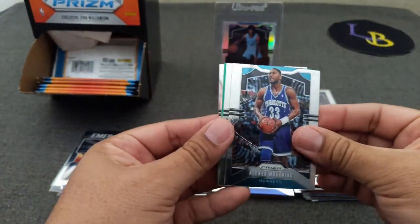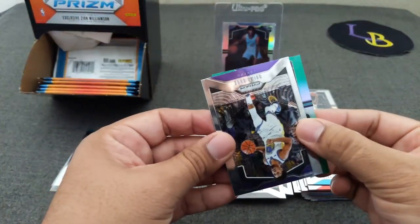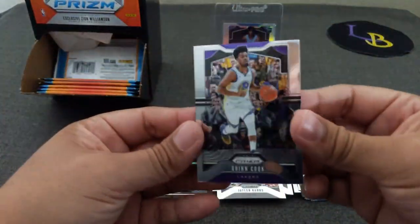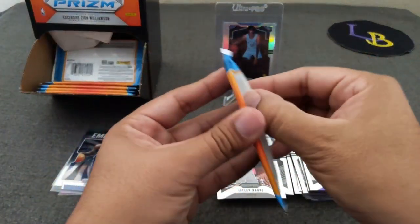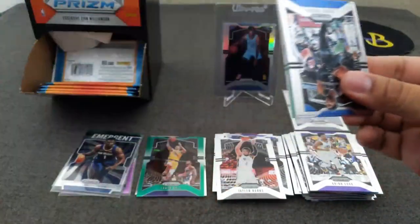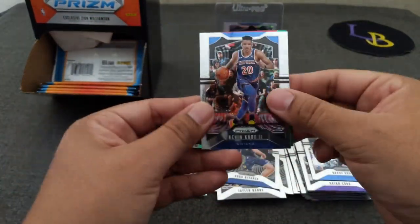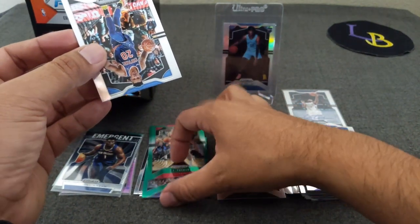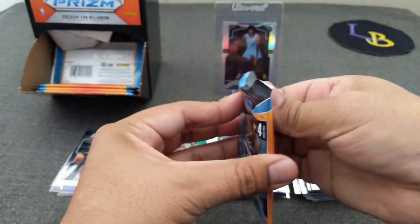Got a green coming up — Alonzo Mourning, Quinn Cook, Jaylen Hinson rookie. And not a rookie — Lonzo Ball green, very cool. Quinn Cook — go Lakers! Here's another green — Bruce Brown, Kevin Knox rookie, Goga — okay, this is a rookie. PJ Tucker — my God, I opened so much PJ Tucker. I am tired of opening them.